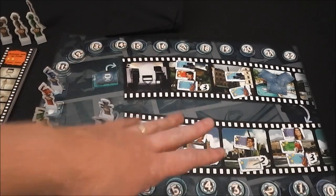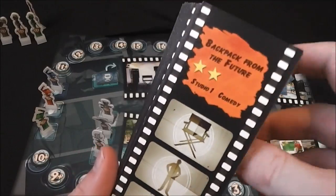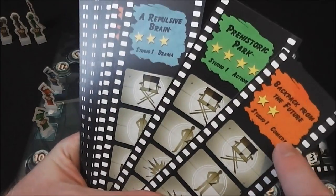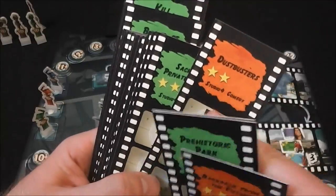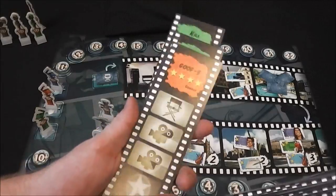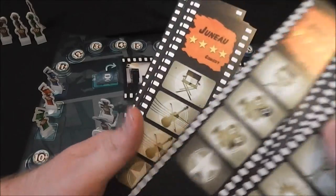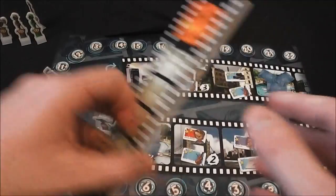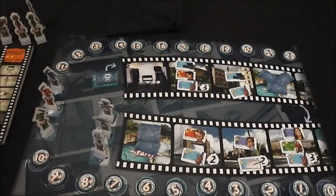The game is set up here for three players. What you're trying to do is fill your scripts. Studio one has three scripts, and there are three different types: comedies which are orange, action, and drama which are blue. Each studio gets a set of scripts. There are also neutral ones in a face-up stack — as somebody completes a script they draw a new one off the top and add it in front of them. Players also get a little screen.